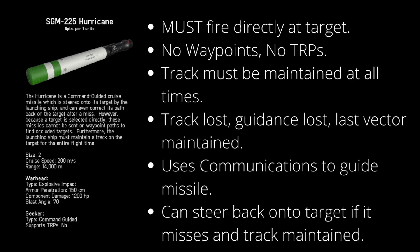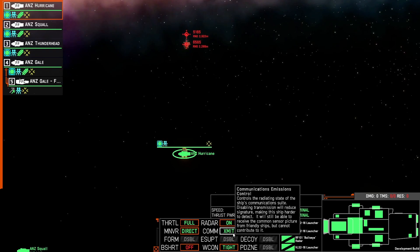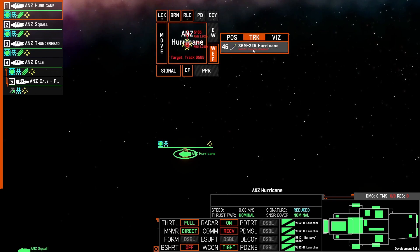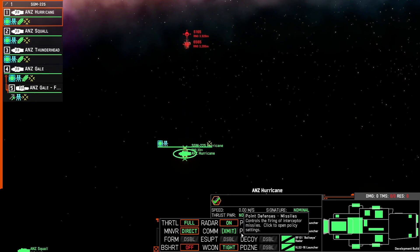The track must be maintained at all times, so if the track is lost then you're going to lose guidance and the missile will continue on the last vector until it detonates. A key point to note is that the launch ship needs to use its communications in order to guide the hurricane onto the target. So if your communications are turned off, upon launch that will be automatically turned back on for the duration of the engagement, and when all the missiles are either successful or unsuccessful it will revert communications back to the previous setting.